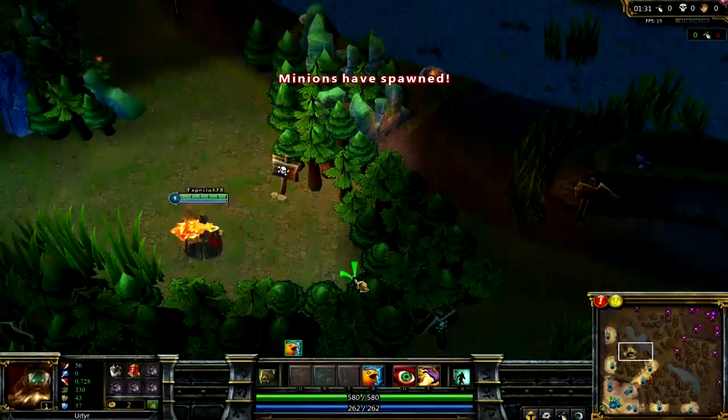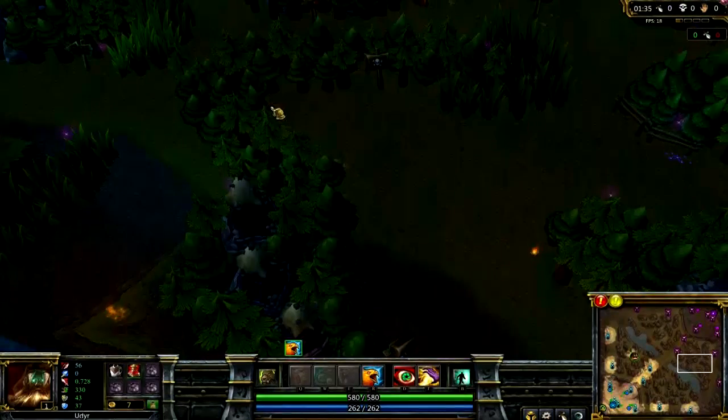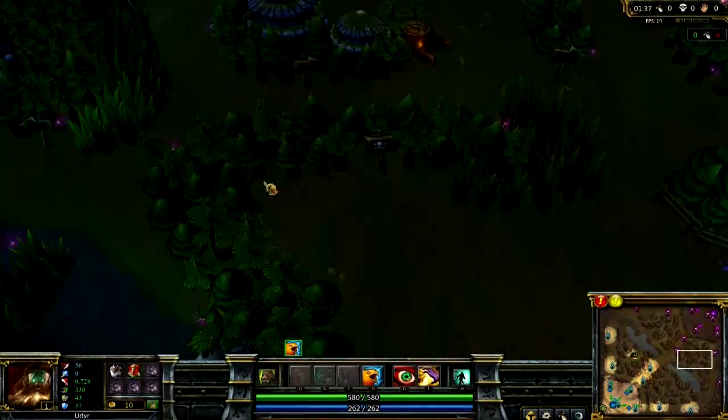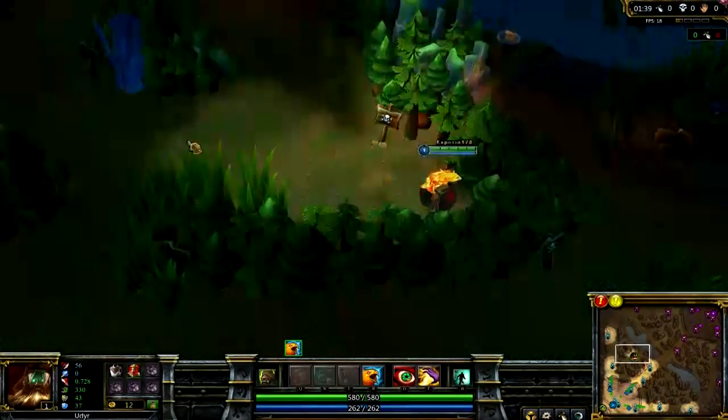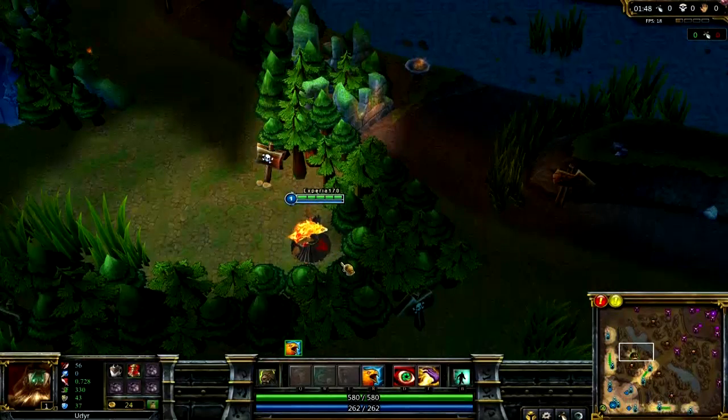What you wanna do is stand right at the end of your bush. If you're down here, stand in that bit. The reason is that Phoenix — if you stand in a weird position — it won't pick up all three mobs when you're fighting for blue. So stand right at the end and you'll hit them easily.